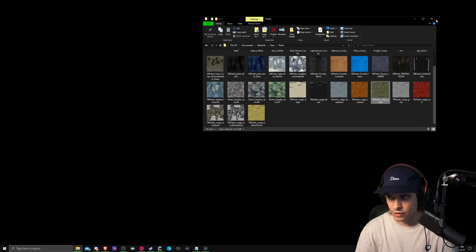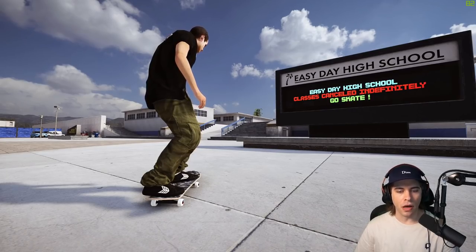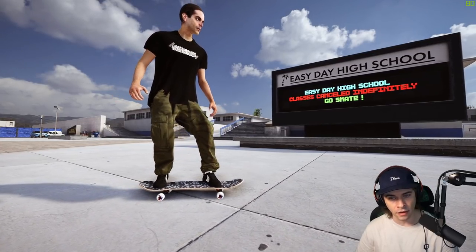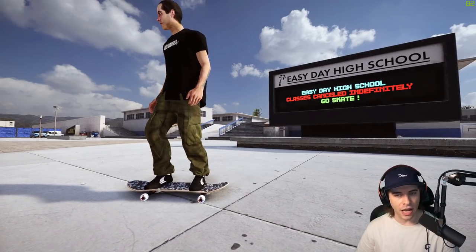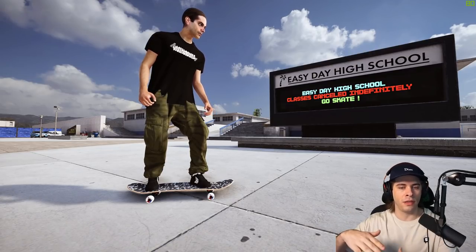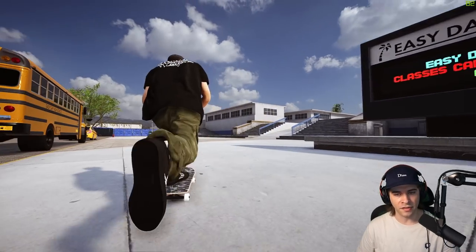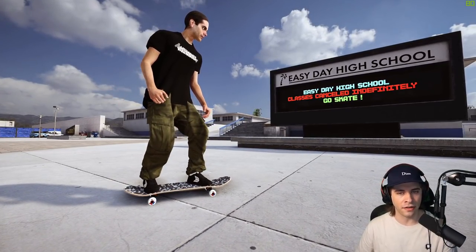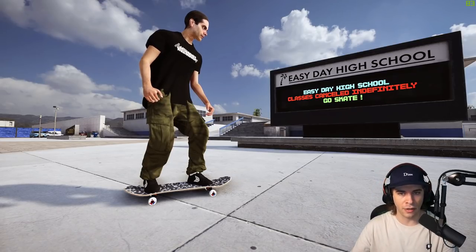After closing the files and relaunching Skater XL, the custom pants appear on the character. You can see why this isn't available on console — there's some shirt clipping through the pants. You may need to experiment with different clothing colors to minimize the mismatch. The clipping is mainly visible from the front; the back looks good, and while actually skating it looks great honestly.